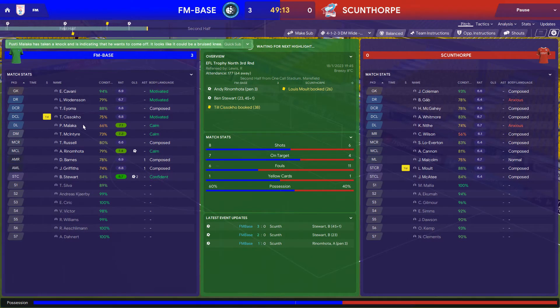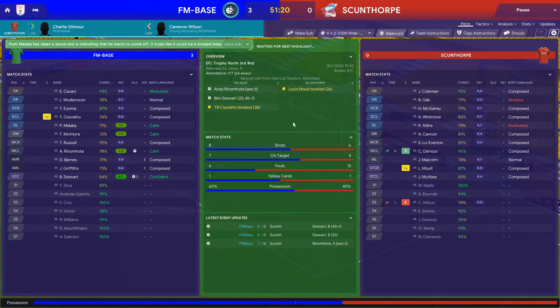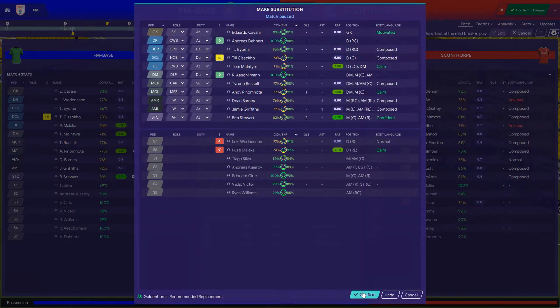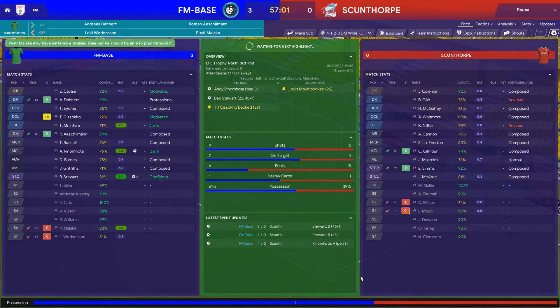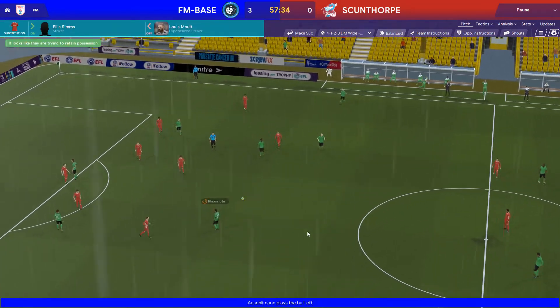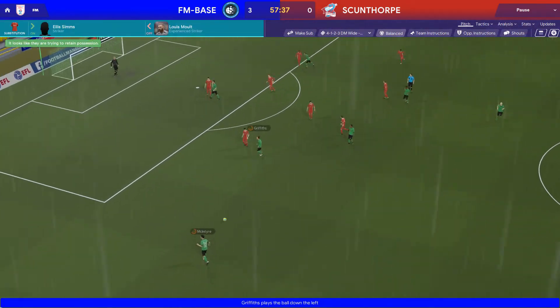Fantastic half. We'll look at taking Woodinson and Malacca off and resting them. Malacca has a bruised knee so we are taking him off - Ashley Munn is going to come on for him. McIntyre will go back to left-back and Dannert can come on for Woodinson, because those two should be playing against Liverpool. Plans for Rimenota and Griffiths to continue.